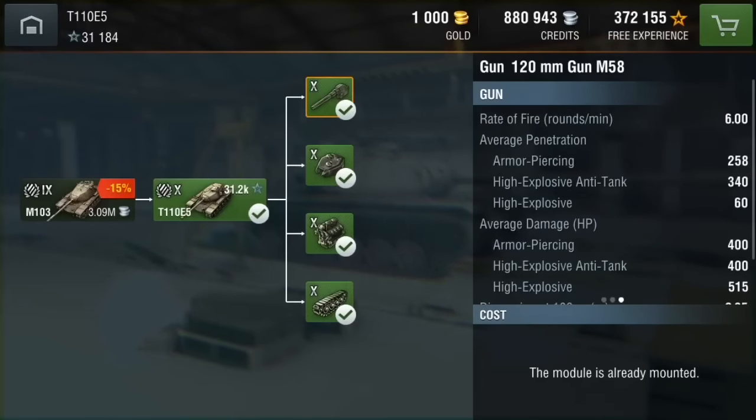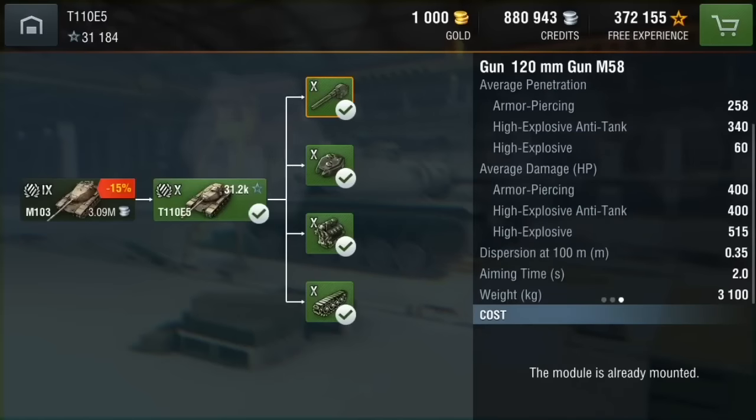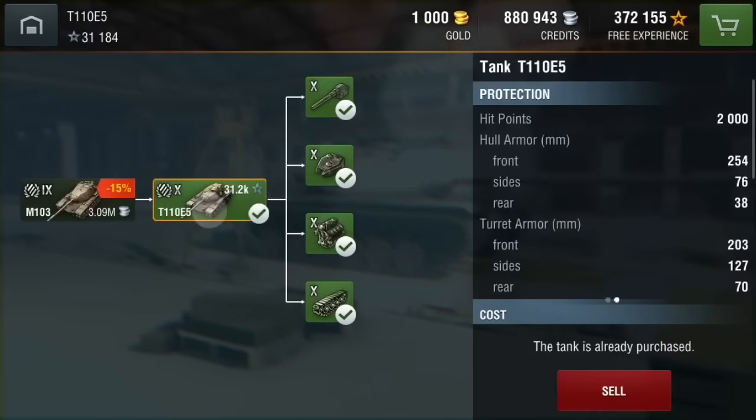Some stats for the gun: 6 rounds a minute, 258 penetration with AP, 340 with HEAT, 400 average damage for both AP and HEAT, with 515 for HE, 0.35 accuracy and 2 second aiming time.